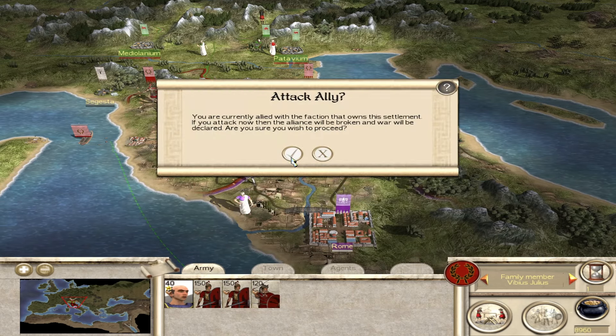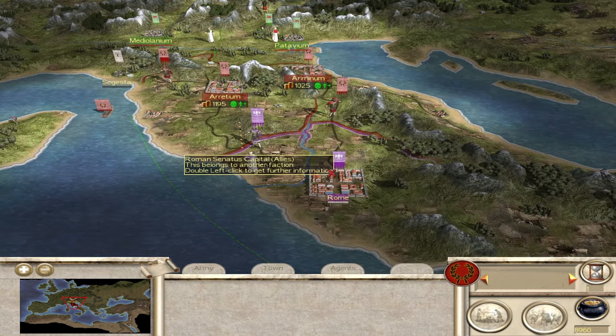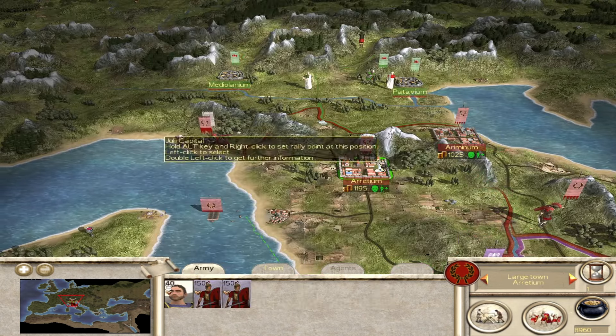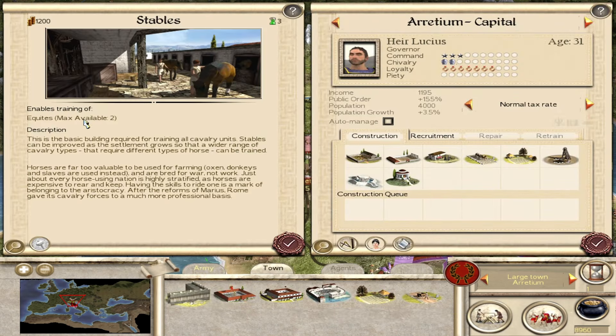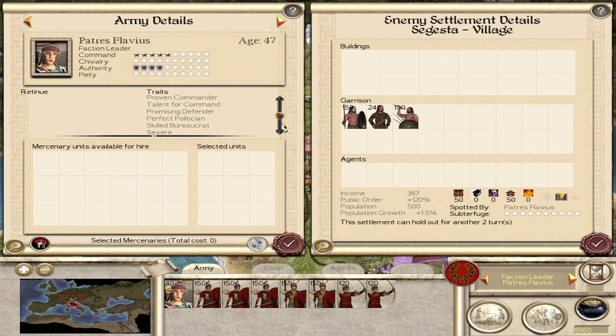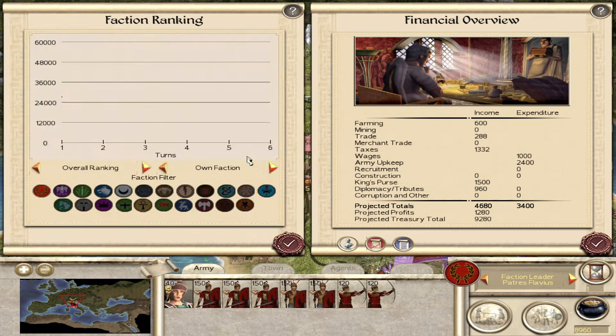So we can start the civil war turn one. Someday I will do a serious let's play on this mod and I will do that civil war turn one. But on Medieval 2 - let's put Suggestum under siege for now. I want to have a look at some of these buildings. We've got our stables - Equites are max available too. It's bringing over all Medieval 2 mechanics - we've got chivalry, loyalty, and piety, and our faction leader will have authority.